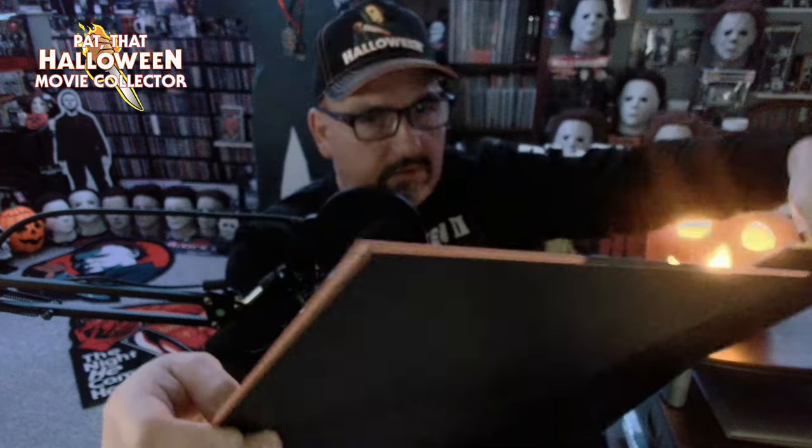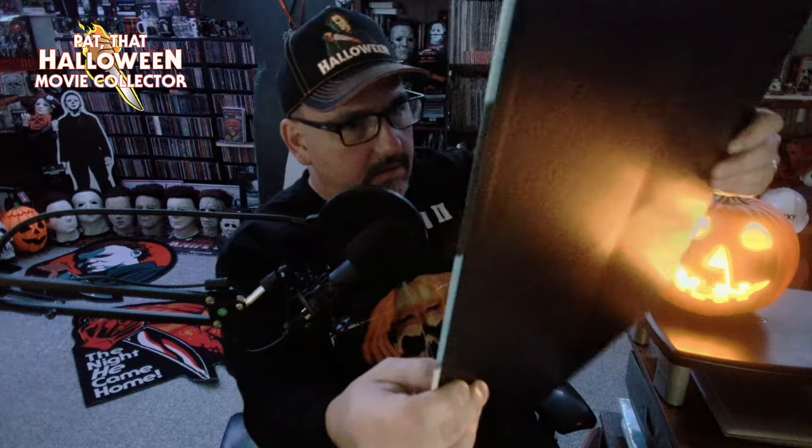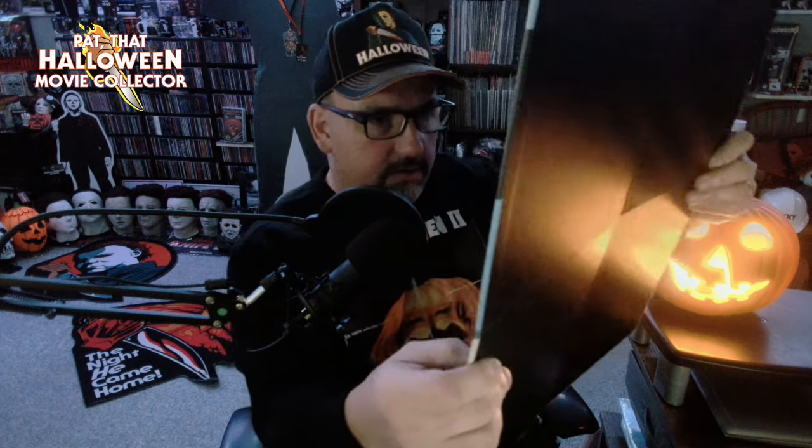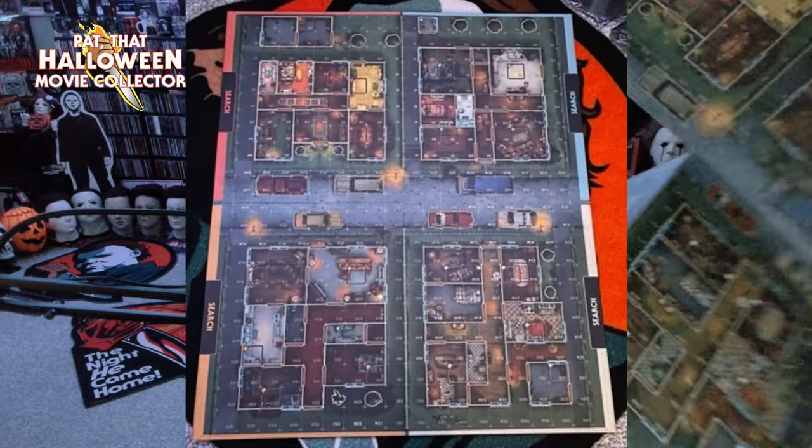So it's facing this way. Wow, this game. So there are four houses on here. I don't know if they're set up like any of the houses from the movie, because it doesn't look like it. So this is the game board. There's nothing on the back of it — it's just black. The houses where he stalks don't appear to match any of the houses from the original, but I could be wrong.